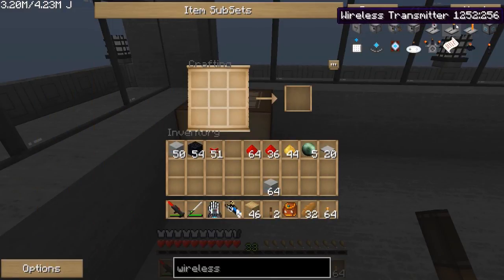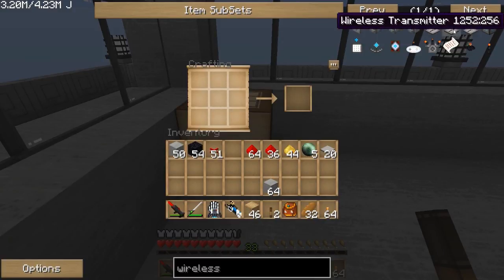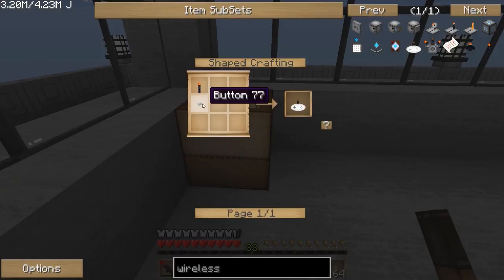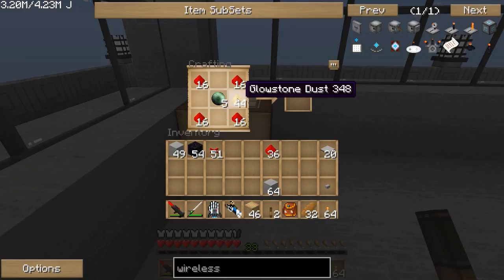The basic things we're going to be looking at today are the wireless remote, the wireless receiver, and the wireless transmitter. We're going to make the remote first because it's quite easy — it's just a button and a wireless transceiver. To make the wireless transceiver, you just take an ender pearl and surround it with redstone as well as glowstone.